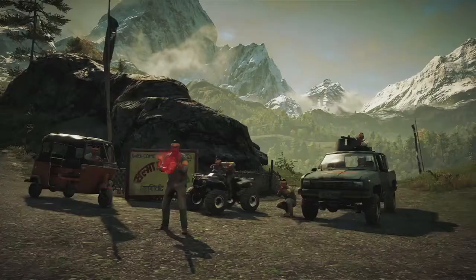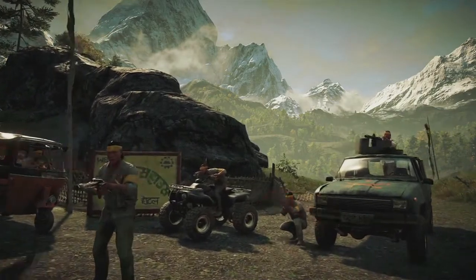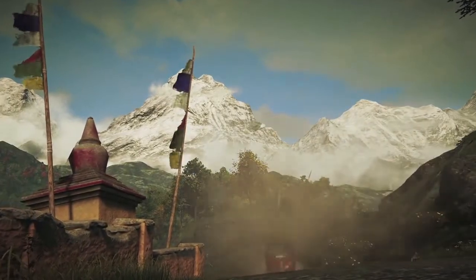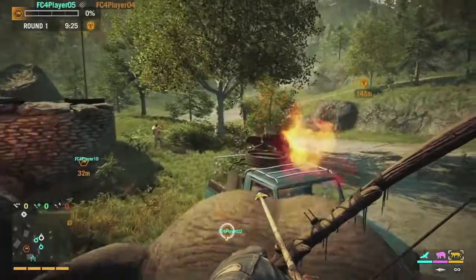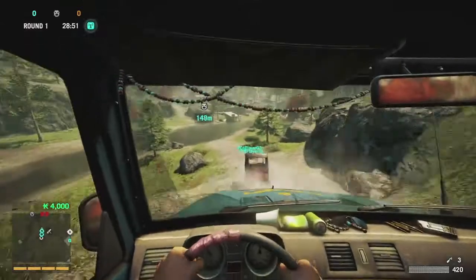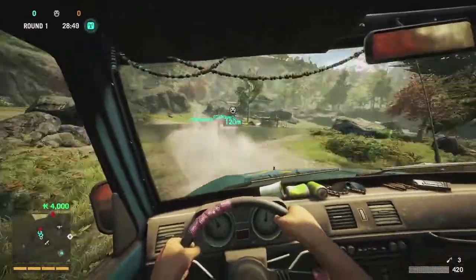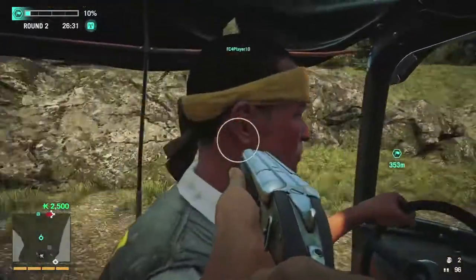When we started working on Far Cry 4, we immediately went and looked at community feedback and saw what the fans wanted for a new Far Cry experience. We saw time and time again they wanted vehicles in multiplayer. So we've got an ATV, we've got a variety of trucks, we've got a tuk-tuk, and then you can also charge into an outpost on the back of an elephant, which is just an incredible experience every time it happens. There's just something inherently funny about seeing a fleet of tuk-tuks go through the woods, and we fully expect to see the community embrace the tuk-tuk in all of its glory and put it in video after video.